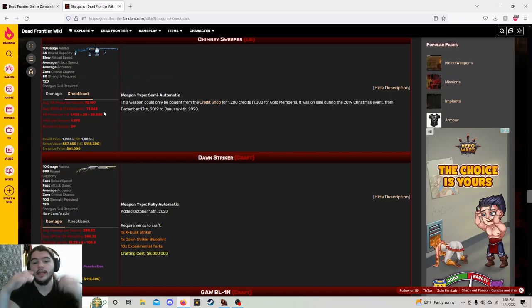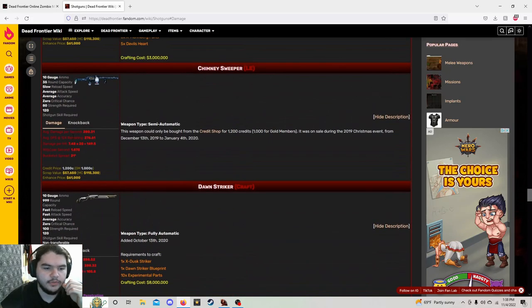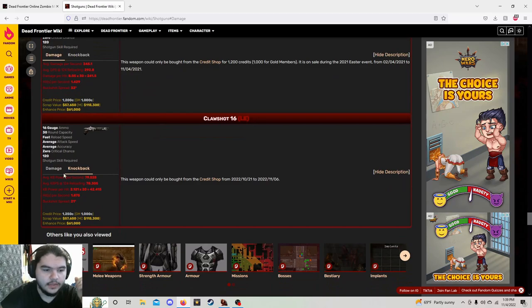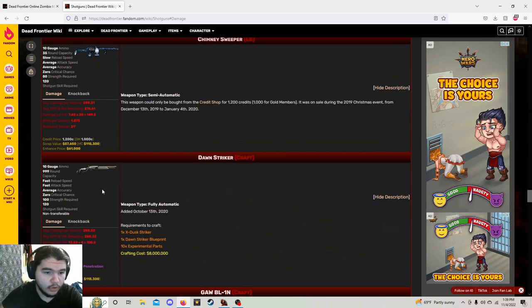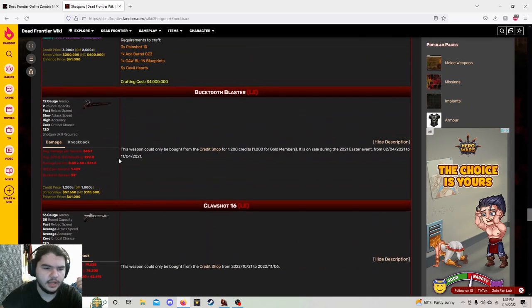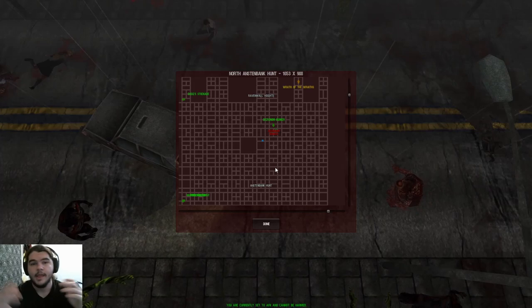When the Chimney Sweeper came out, it was ridiculous how much knockback it had, and now the Claw Shot has even more knockback. The Chimney Sweeper does 7.48 damage times 20 for a total of 149.5. This does 8.63 times 20 for 172.5, so overall it is better than the Chimney Sweeper in my opinion. It's 16 gauge, it's got five less shots, but honestly when you have a quarter of a reload time, nobody really cares.